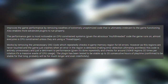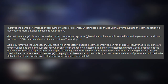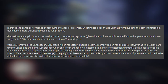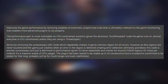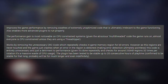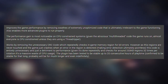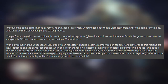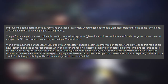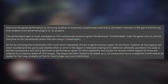It works by removing the unnecessary CRC code, which repeatedly checks in-game memory regions for bit errors. However, as these regions are never touched and the game just crashes when an error is detected anyway, error detection is ultimately pointless. This code is entirely unnecessary and a detriment to performance, given it repeatedly checks around 250 kilobyte regions 32 times per rotation — a massive waste of CPU usage. The plugin has been tested to be stable up to 20 consecutive hours of playtime, and is confirmed stable for that long, probably much longer or even indefinitely.